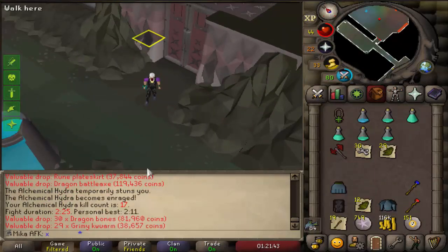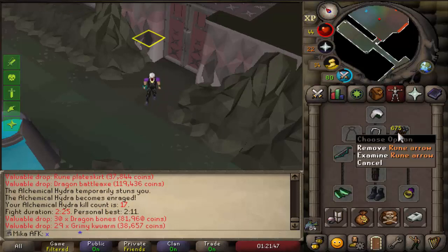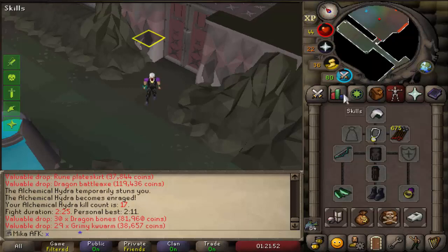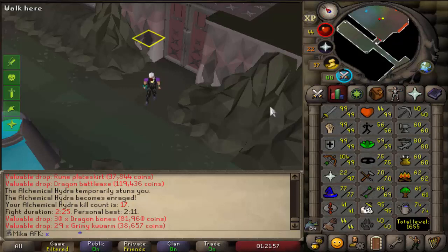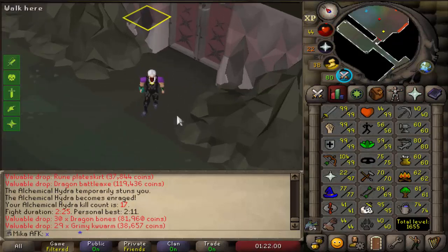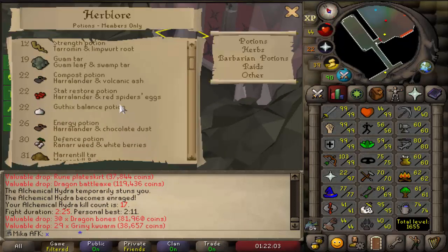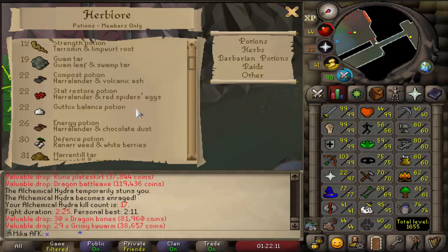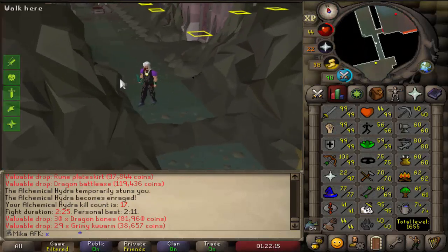So a couple of things — we're now on 17 KC, and MSB is by far better than rune crossbow, but I'm running out of rune arrows very quickly, so I think I wanna make broad arrows on this account and just use MSB with broad arrows. Also, I'm completely out of super anti-poison, so there's a couple of things I could do — one being I could go kill temple spiders, the second being I could just create them. I need to check if I have any irrit in my bank. If I do, we're just gonna create them, and if I don't, we're going to assign ourselves a task of temple spiders, maybe one or two tasks, and farm a little bit of anti-poison.